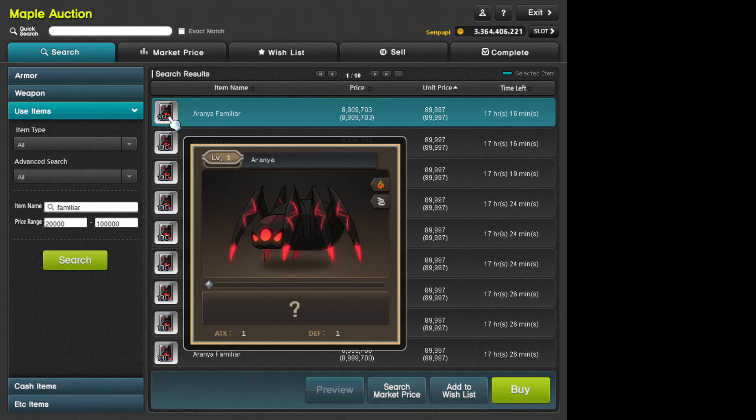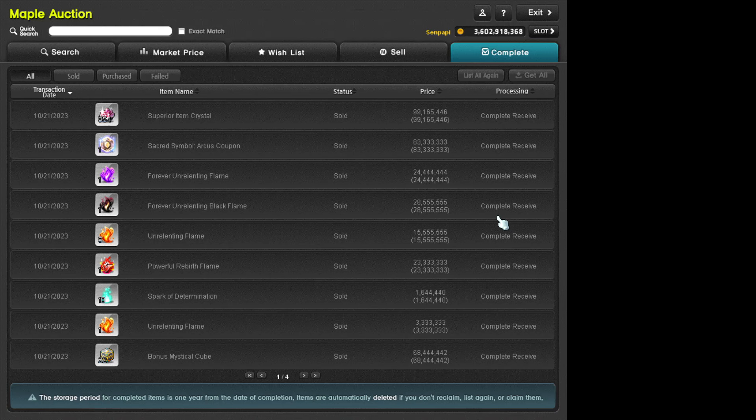That's basically how people make money in reg server — selling familiar cards in the auction house, getting around 8–9 million mesos per stack. Nexon has been addressing the Kana farmer issue in Bera and has been banning a lot of them for botting. I want to be clear: botting is bad, you will get caught, and you will get banned — including people who botted to level 290. Don't do it.